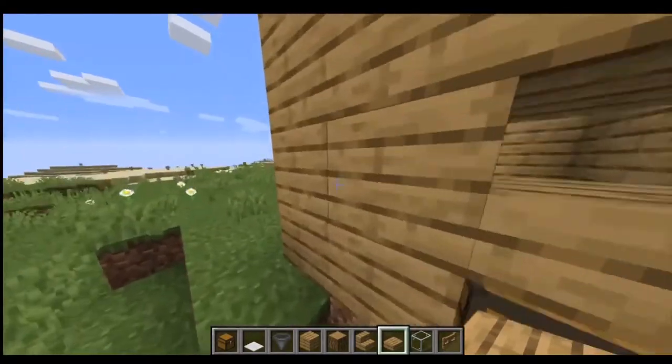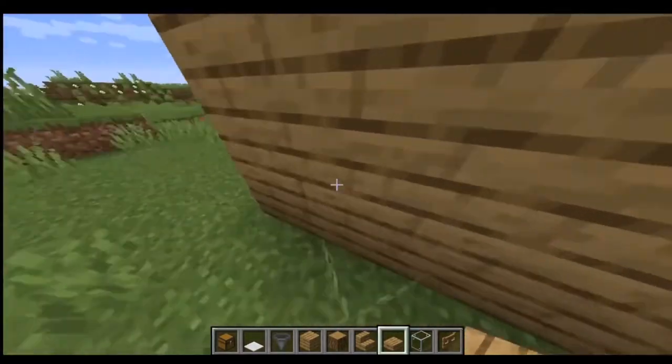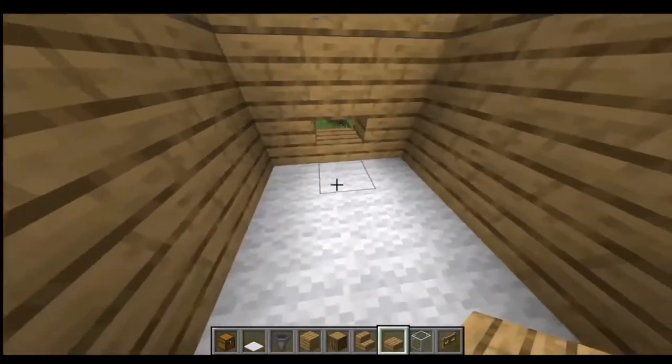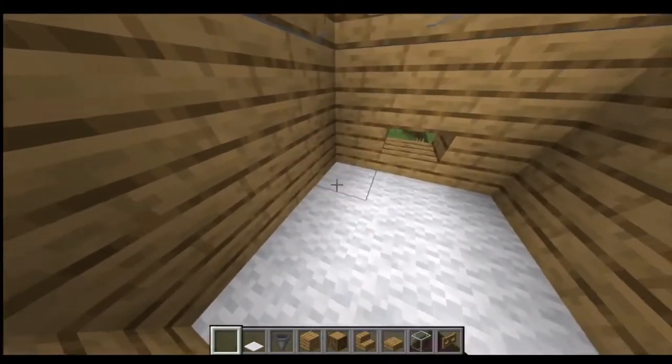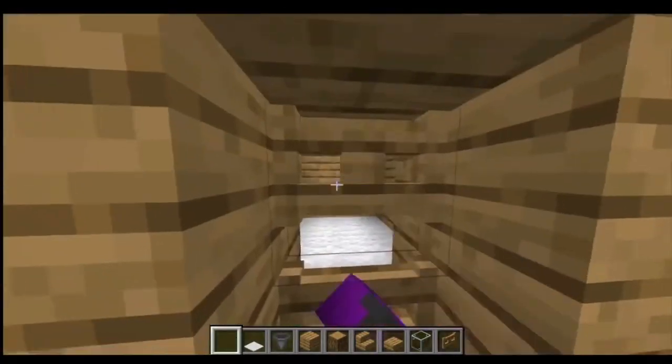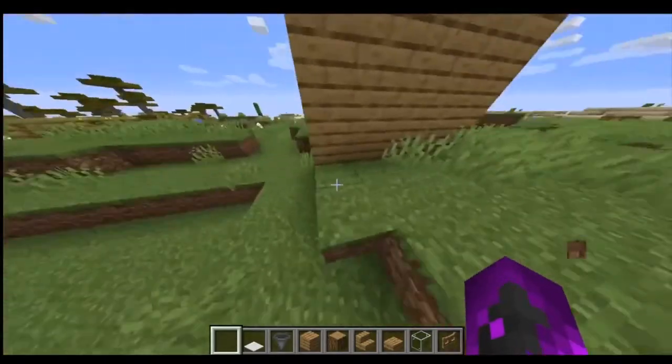This is what the second farm looks like — there are two fence gates, like a chicken farm enclosure, and whatever the chickens drop is always going to go into the chest. The chickens can't access it because they don't need to — you'll be able to access it right from outside.